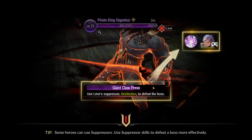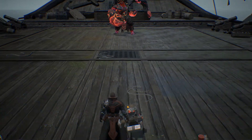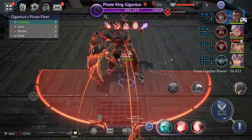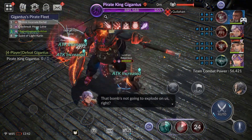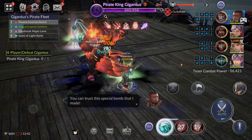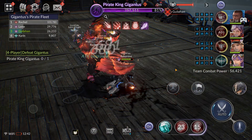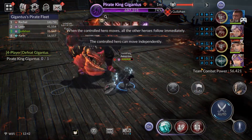As you probably know from other videos, Gullihan helps with burn resistance, Karen also has resistance for the entire party, Rachel's mainly there for DPS, and Lynn is there for her suppression ability which will help when the boss does his ultimate. I am switching my gear around to do this fight.